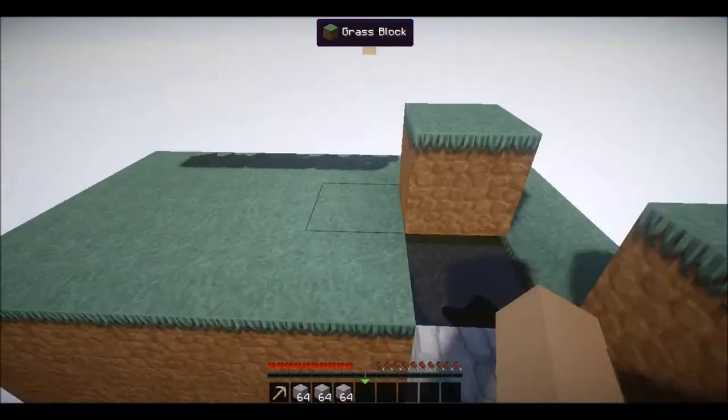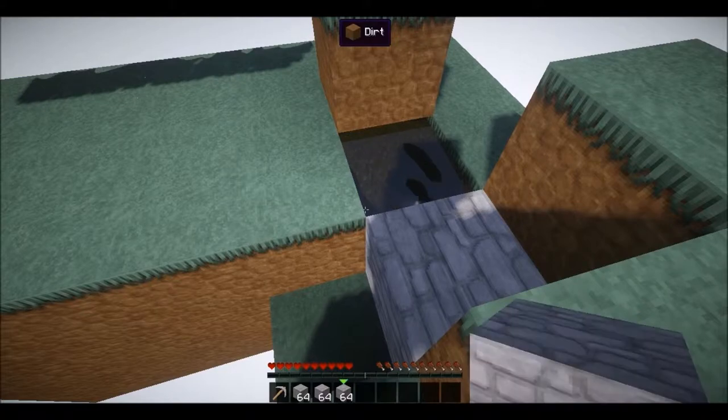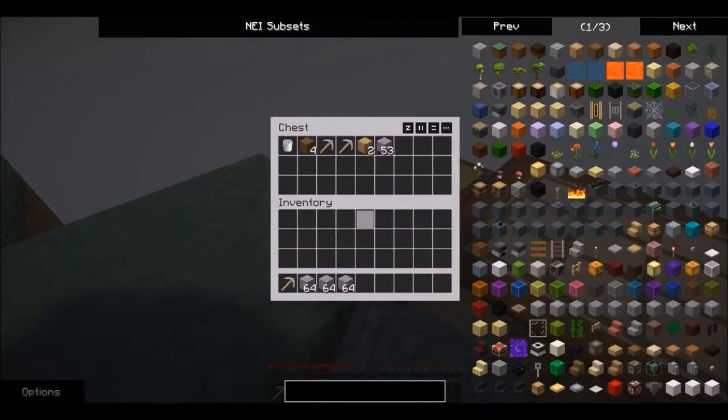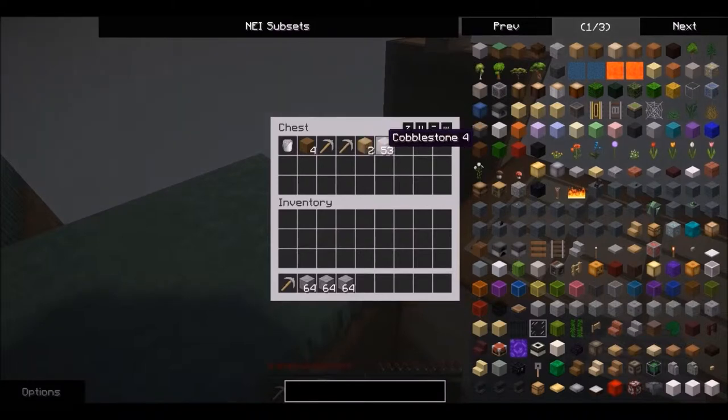I've mined myself up four stacks of cobblestone. The reason you only see three in my inventory is because the other one is in here. I recommend you mine out four stacks so you can keep one stack in your chest along with your wood.